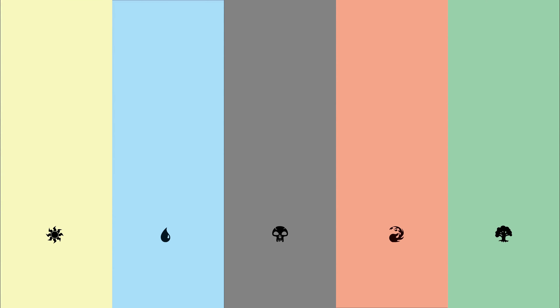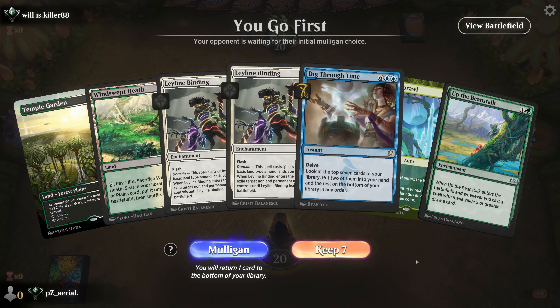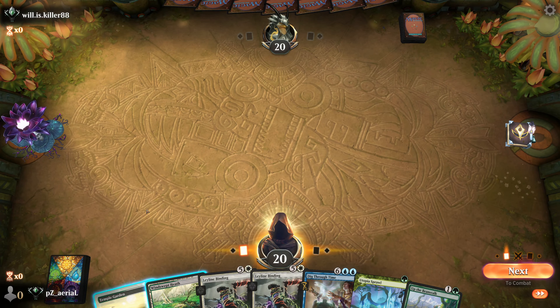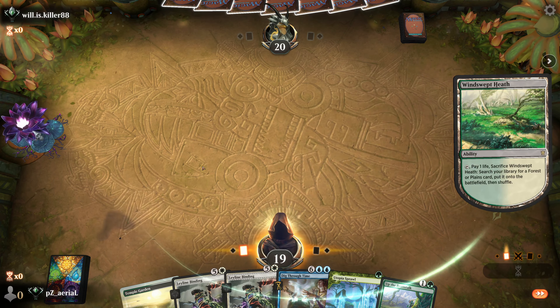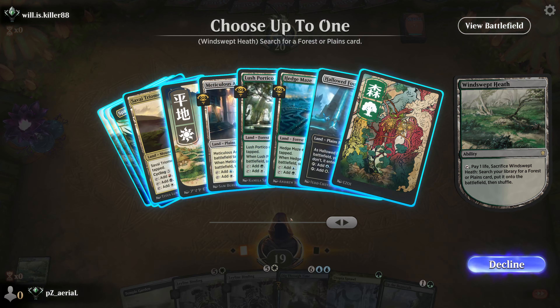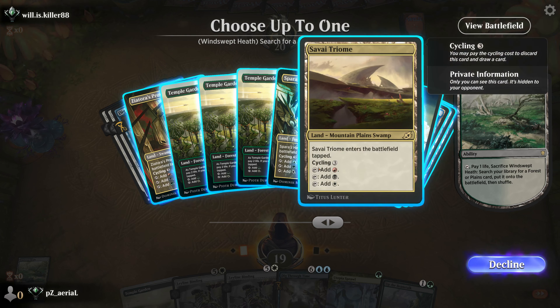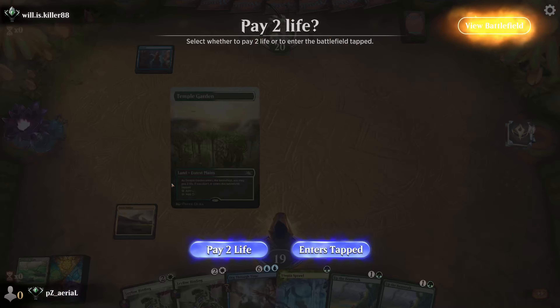Let's hop into round two. We have Utopia Sprawl to get going early, and Up the Beanstalk is going to be nice with these Leyline Bindings. I'm going to go for colors here — we need blue, black, and red. I think I'll take Savai Triome to make sure we have white. These Leyline Bindings will just cost two now. We can't Utopia Sprawl right now because the land doesn't produce green, so we'll just go for Up the Beanstalk early and try to get a redraw.